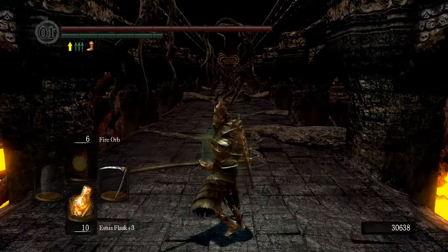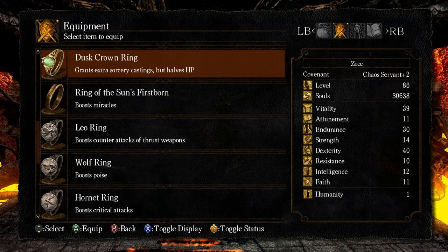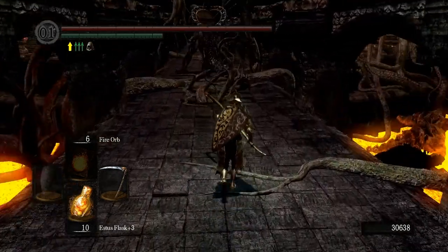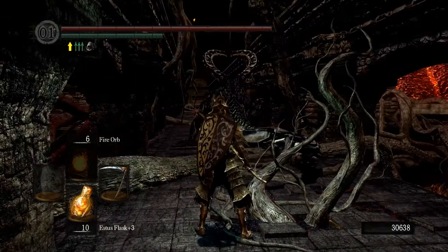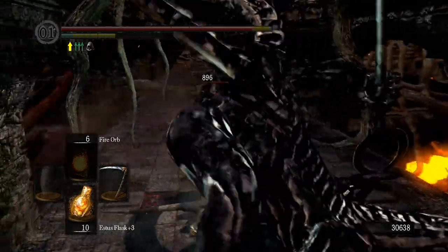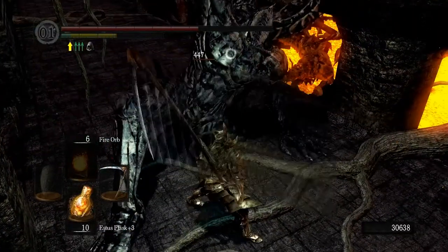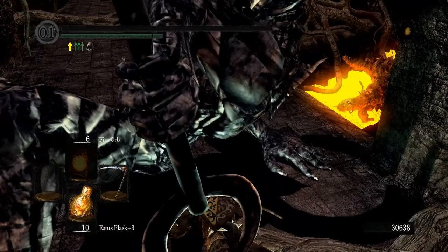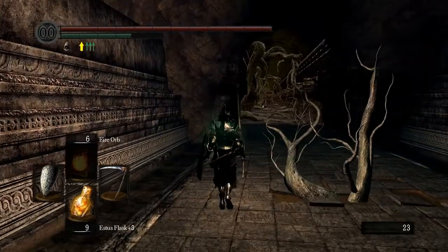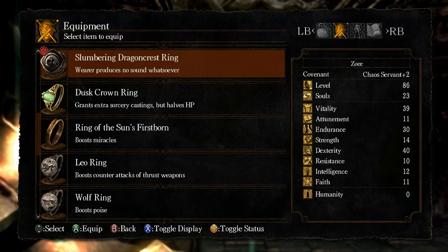This guy — Titanite Demon. Really, really friggin' powerful! And as you can see, it says Tri-Range Battle, because they're so goddamn strong. What I'm gonna try and do is use the Slumbering Dragon Crest ring and see if I can walk past him. Actually, that's a horrible idea. I got a new idea — I'm gonna hit him in the friggin' back and hopefully kill him before he turns around and murders me. Oh god, please don't murder me! That was not part of my plan! Me dying is not part of my plan! Son of a bitch! Right, we're back.